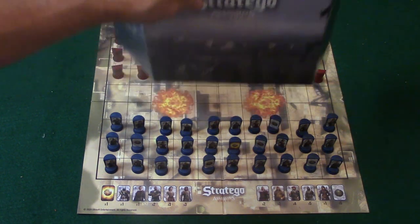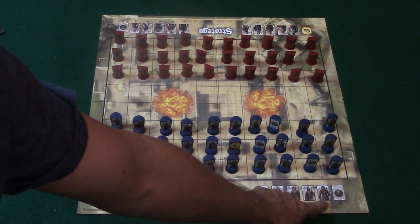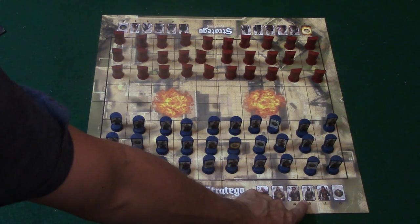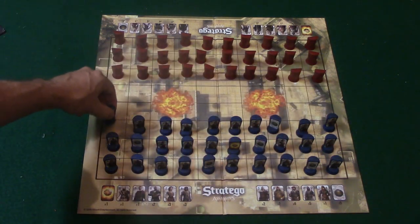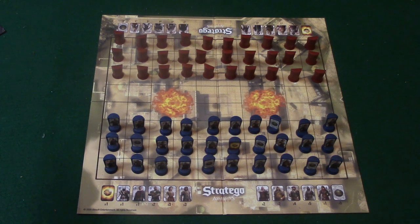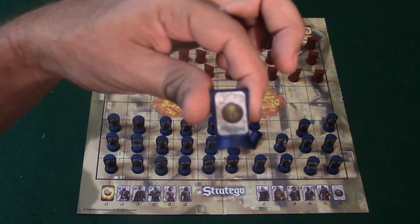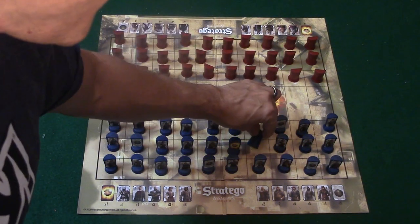Everyone places their pieces, and when everyone's done, you remove the border and start the game. A couple of the pieces have special abilities. The spy is ranked number one, and his special ability is that he can take out the marshal if he attacks the marshal. The marshal can also take out the spy if he attacks the spy. You also have the scout, which is number two — the scout can move all the way across and diagonally, basically like a queen in chess. Then you have the miner, who can disarm what are called bombs. If any other piece attacks a bomb, the bomb blows up and eliminates that piece. But the miner can disarm them.